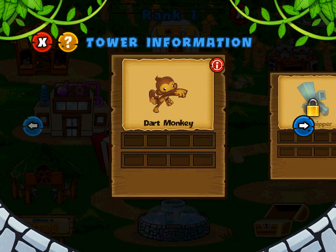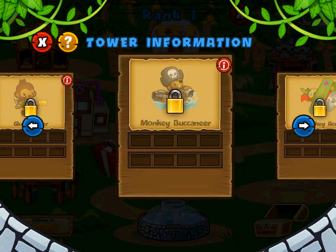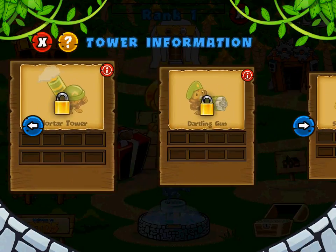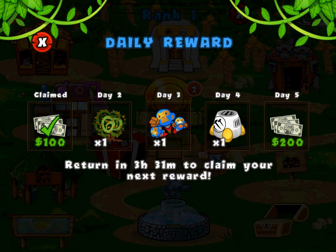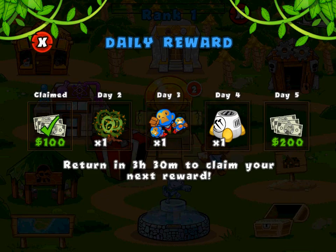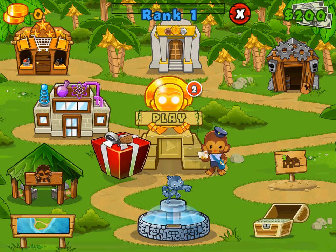There's tower information here which lets you view all the towers. We have quite a few towers — different monkey classes, buildings, and farms. So there are some towers that aren't actually monkeys. The chest I open here is just a daily reward. Return in 3 hours and 31 minutes to claim your next reward. By the way, Bloons Tower Defense 5 is not free — this game cost me like $10 — so I don't really understand what the heck this is about. This is something you normally see in a free-to-play game.